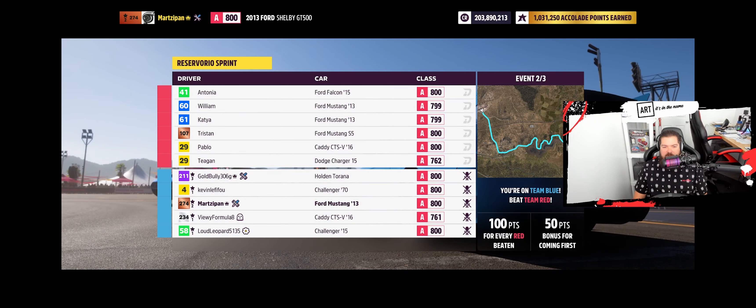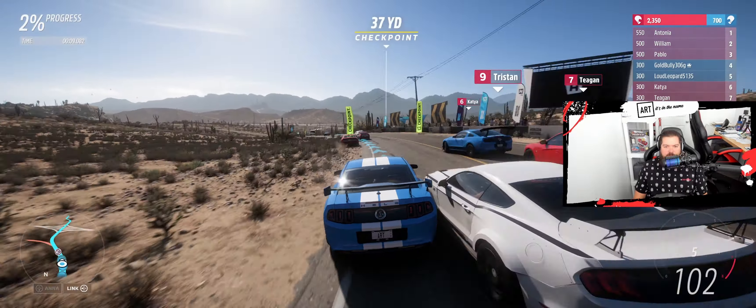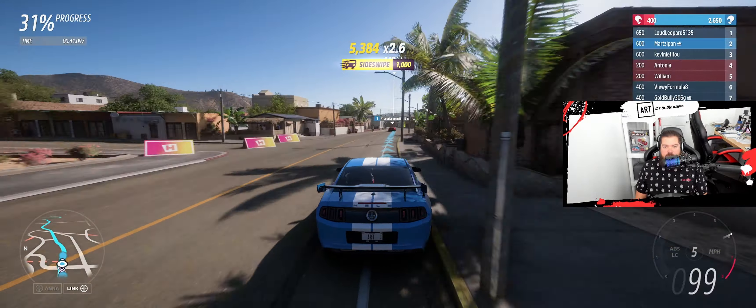Here we go — Reservorio Sprint. This is my jam, this is the one I've been doing. He's right behind me, so I really just need to make it through the traffic. Oh come on, Mustang — screw me over, thanks. Got banged into the wall, hit one of those joints, stopped me up pretty good. Loud Leopards moving people as usual. There's a big turn coming up to the left. I'm going to try not to mess my teammates up. Let's go get Loud Leopard. He's got a jump on me and I do not like that, because the rest of this is wall-heavy — that's where he does his best work. Give him a wall and he will show you how to turn.